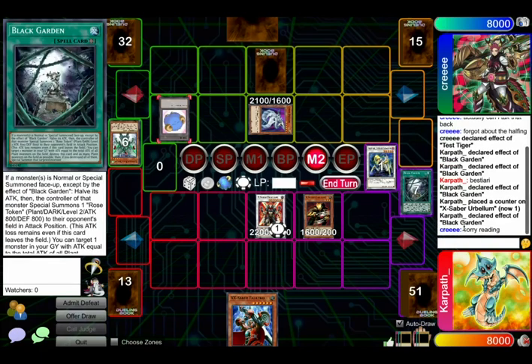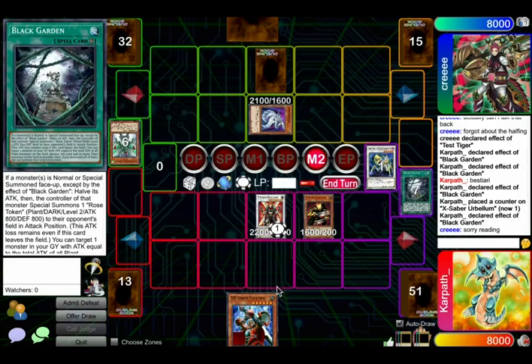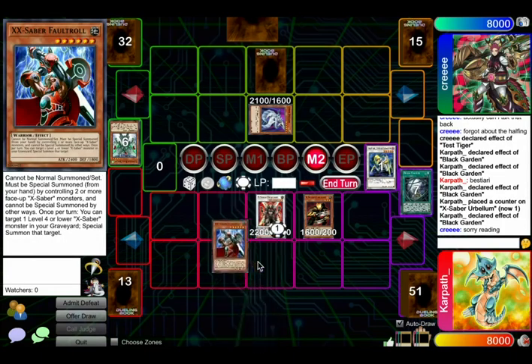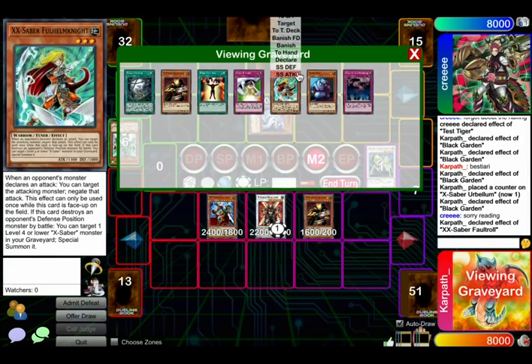Reading Black Garden? Imagine not knowing what this thing does. It didn't have the tokens. I think it's worked out. Yeah, it's like... fine. Ooh, we can get like Full Helm and then... yeah, Full Helm, that's a pretty good turn. Negated attack.